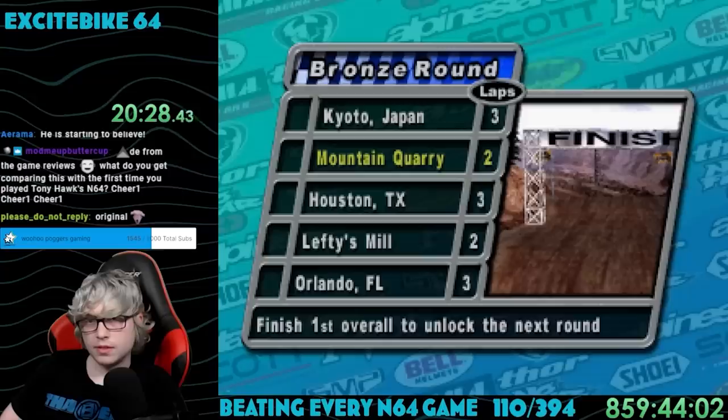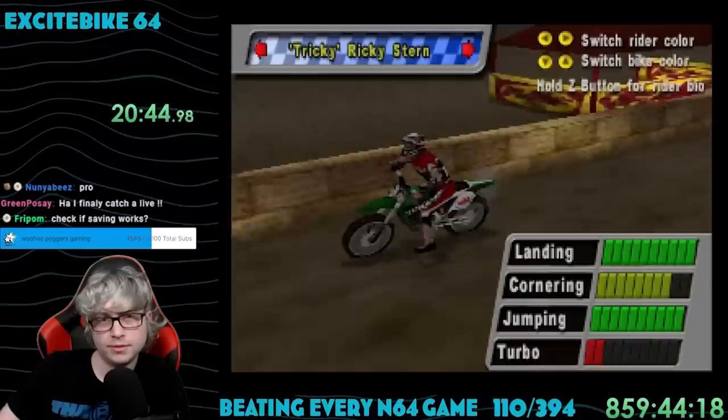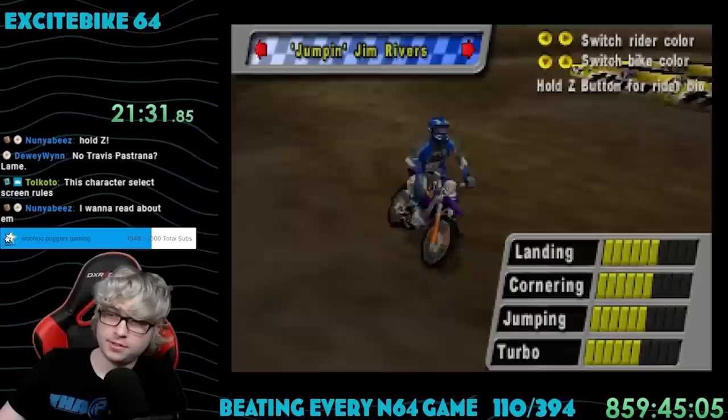There are three difficulties, with only novice being unlocked to start. It showed that there were five races in the circuit. I had to choose my racer — there's Jumpin' Jim Rivers, Tricky Ricky Stern, Sarah Sugar Hill, Bobby Big Dog Malone, Nigel the Duke York, and Vicky the Vixen Steel. They all have different stats in landing, cornering, jumping, and turbo, and they all have cheesy quotes when you select them.